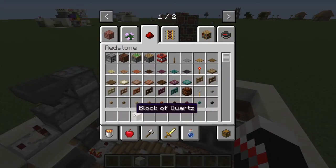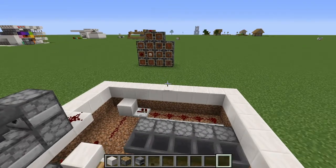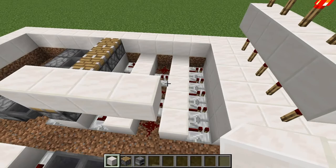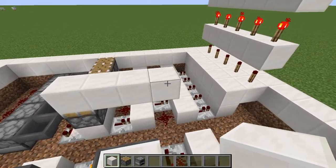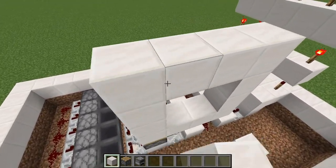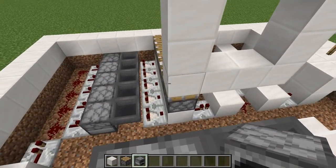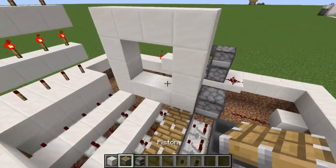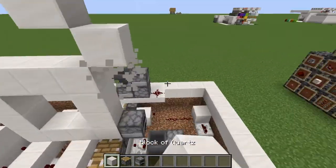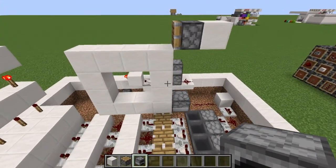For this step you're only going to need blocks, pistons, and whatever non-movable object you have. Then build a frame that has a total of four blocks in the center. Right here we're going to need a furnace. We want the piston to be facing this way, and then push this up. This pushes out.